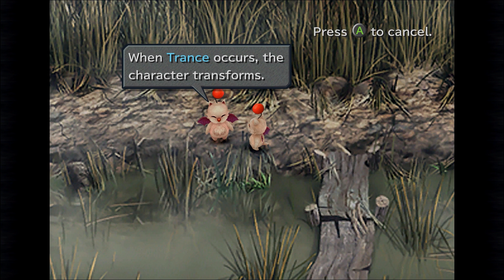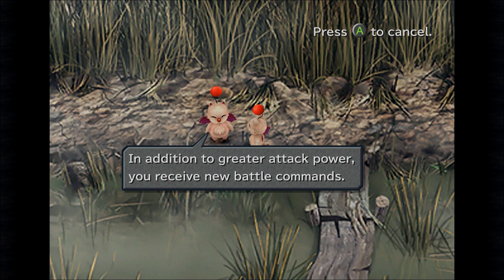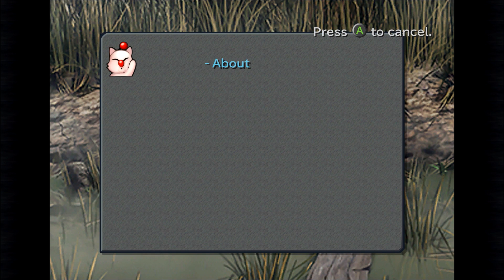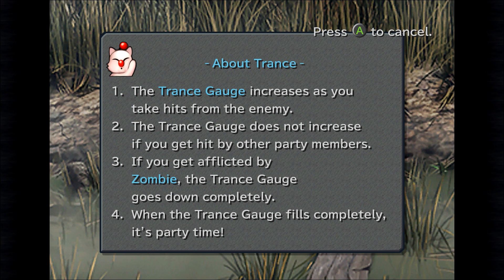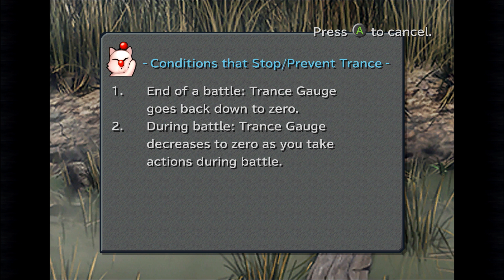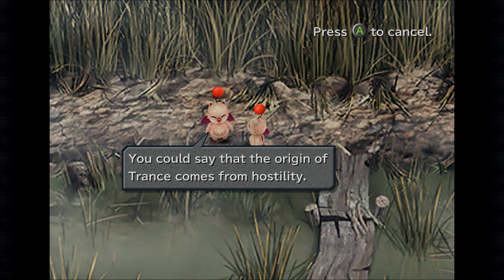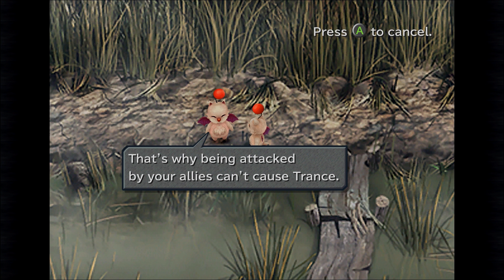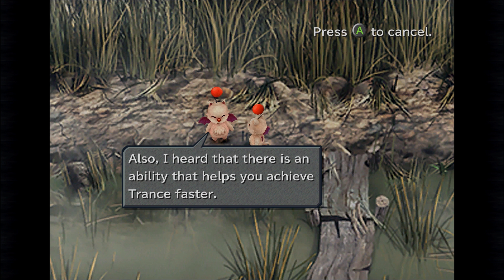So, Trance. When Trance occurs the character transforms, and your powers increase while you're under Trance. In addition to greater attack power, you can receive new battle commands. A Trance gauge increases as you take hits from enemies — it does not increase if you get hit by other party members. If you get affected by a Zombie, the Trance gauge goes down completely. When the Trance gauge fills up completely, it's party time! At the end of a battle, the Trance gauge goes back down to zero. During battle, the Trance gauge decreases to zero as you take actions. The hostile energy of enemy attacks induces Trance — that's why being attacked by allies also causes Trance. There's also an ability that helps you achieve Trance faster.